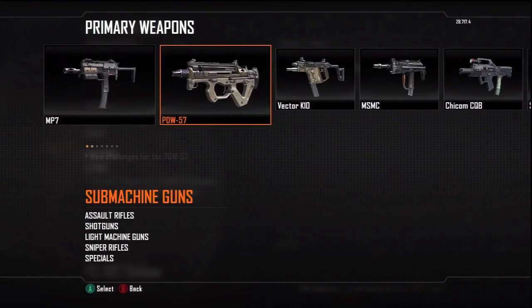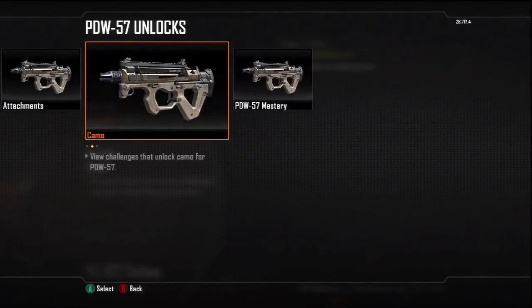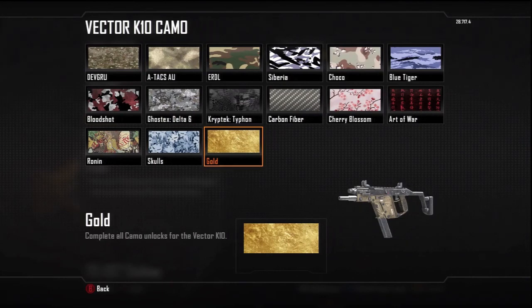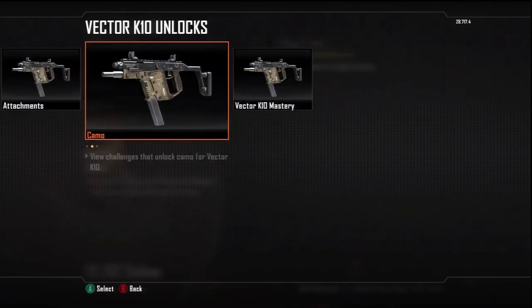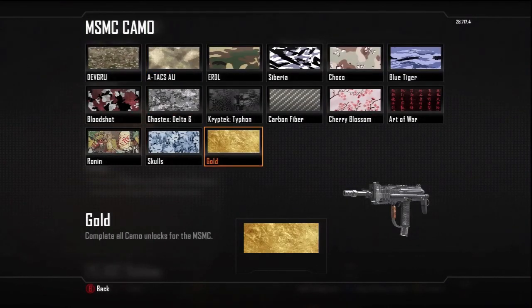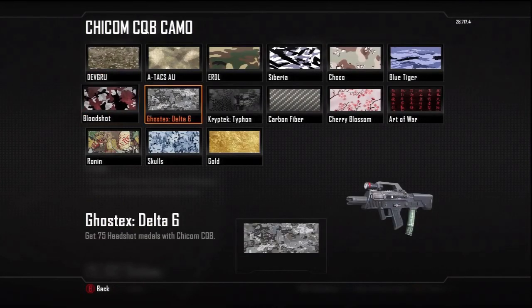This is an update video for my SMG gold to diamond camo run, showing you all the guns I've got done so far and how far I've progressed, especially after the double XP weekend. Last time I put out a video about this I said I was five guns in. Being that they added the Peacekeeper, I had to jump onto that gun as soon as possible.